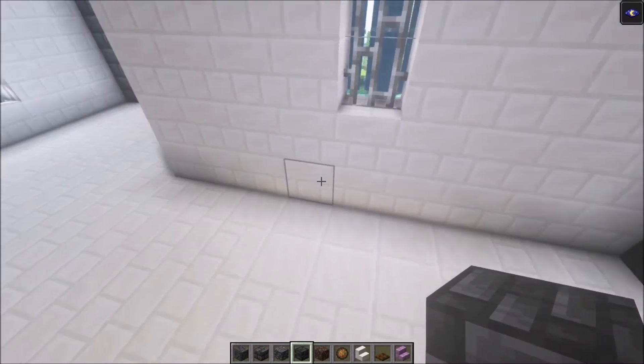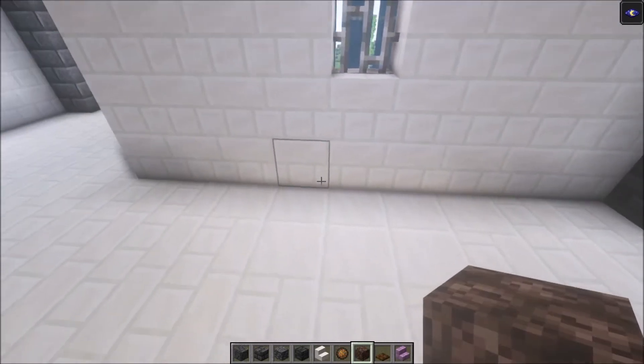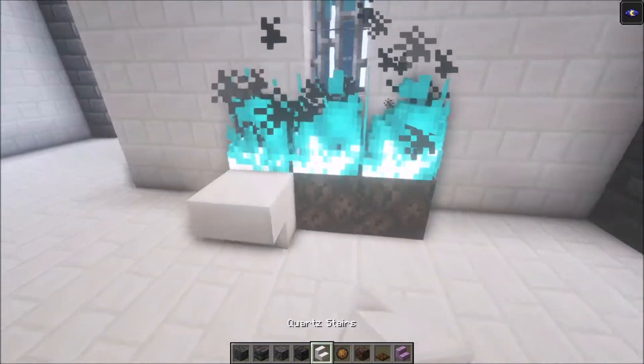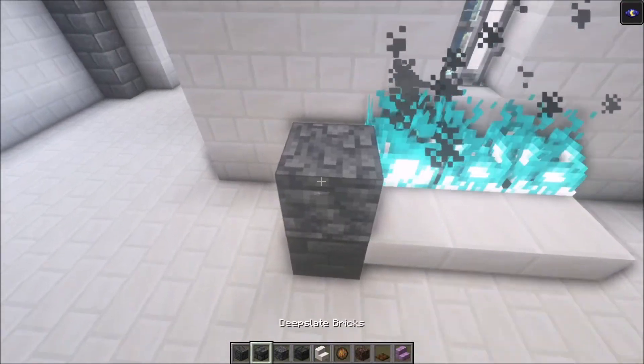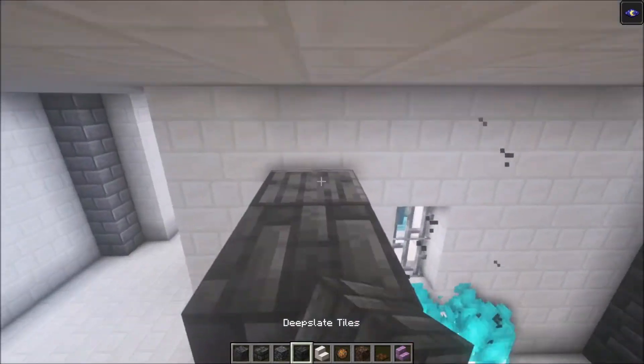The first thing you want to do is place three soul sand and ignite it. Add some stairs in front of it like this, then build up your pillars. You can change up how this looks — I will use this pattern all the way around.